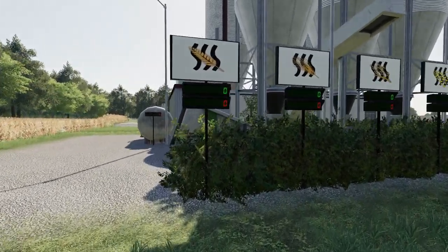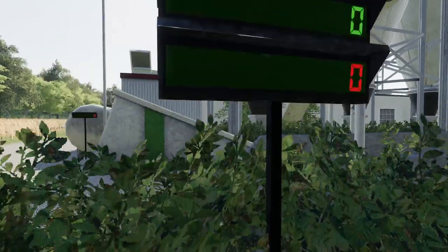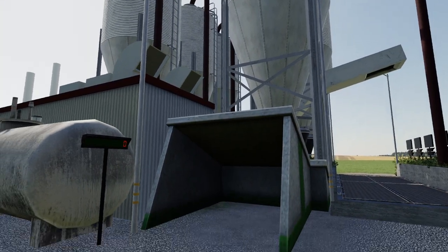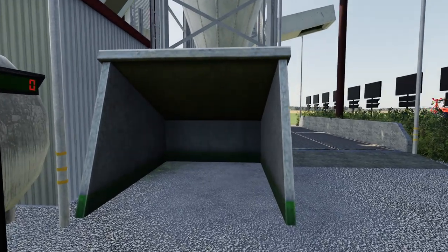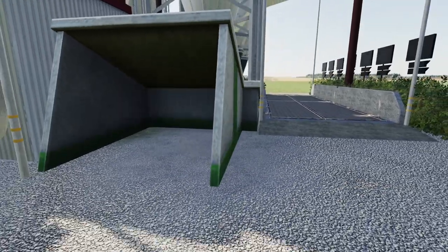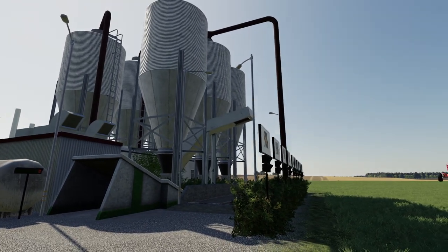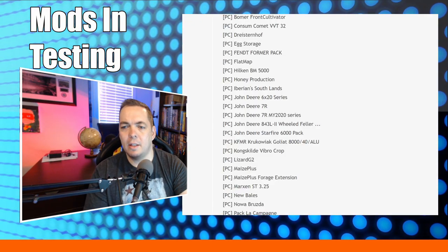To operate the grain dryer, you need to add fuel. The inputs are grain and fuel — you add diesel directly to the unit. A secondary option uses biofuel: you can use wood chips or the new pellets as your fuel source to dry the grain. That's a great use for the new pellets. That wraps up the new mods and mod updates available for Farm Sim.